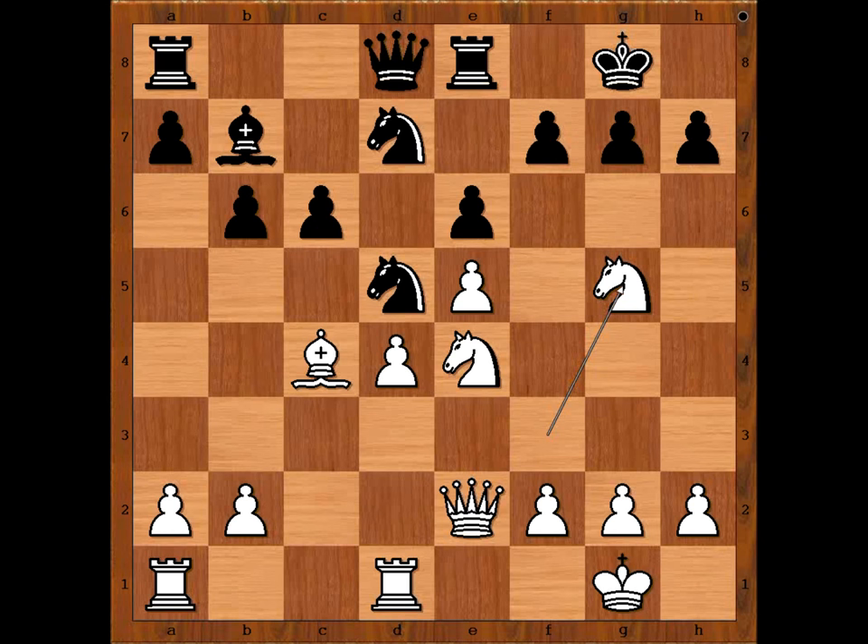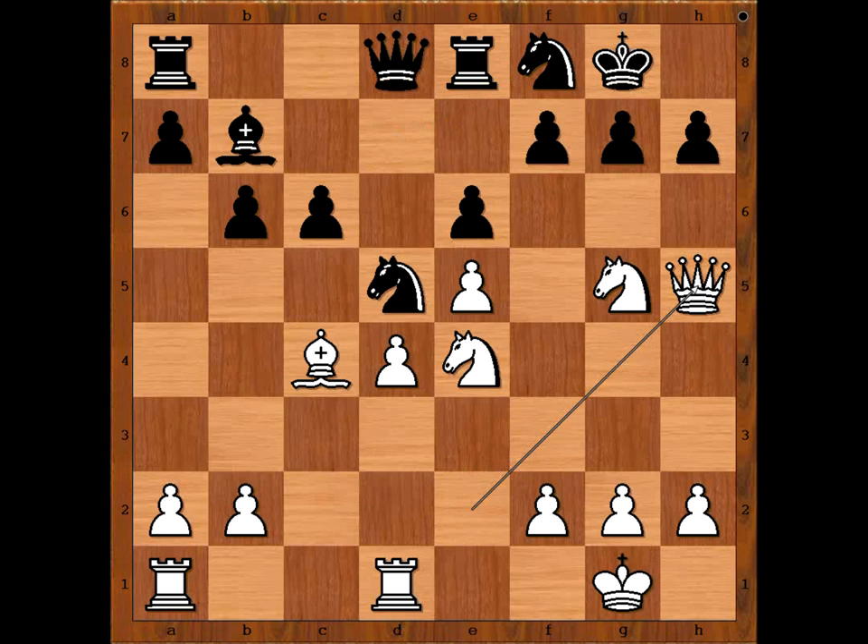Black to move. Alekhine was expecting queen to H5, attacking on H7. So he played knight to F8, defending the H7 pawn. Queen to H5. Rook to E7. White to move — this is the position when Alekhine spotted his winning combination.